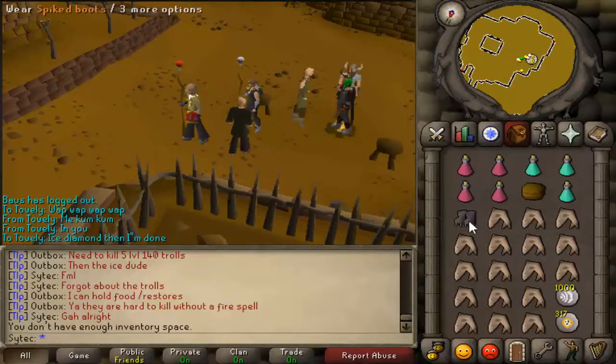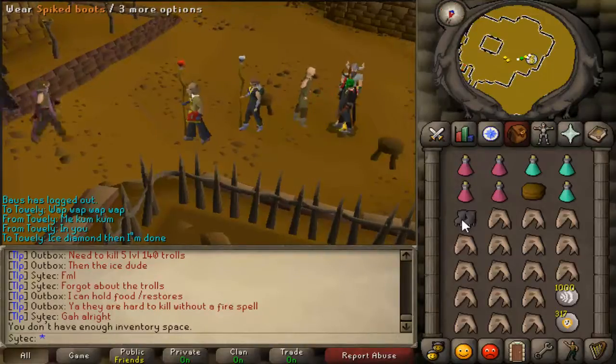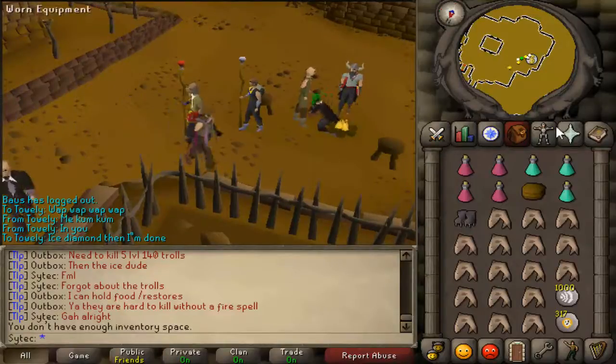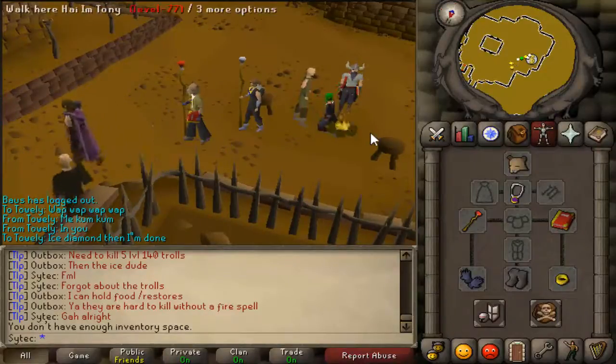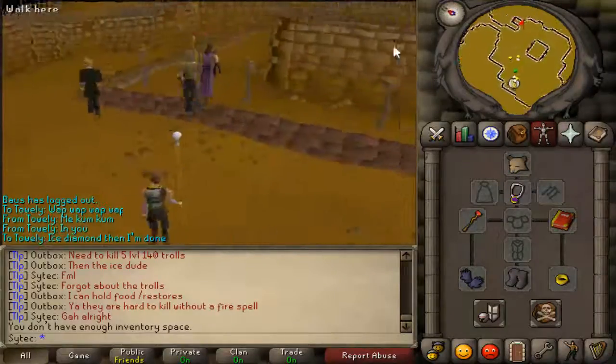Down below should give you information on how to obtain these. For spiked boots, you need an iron bar and climbing boots, and go to Dunstan. And yeah, look at my inventory, look at yours, and use fire spells.